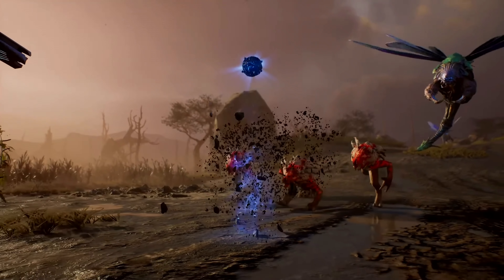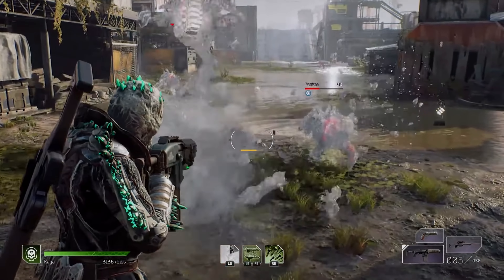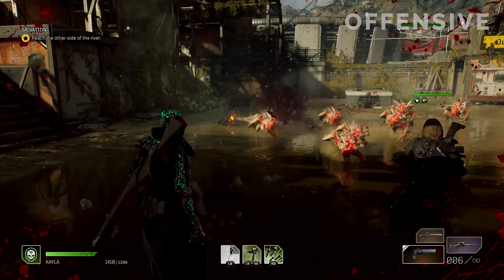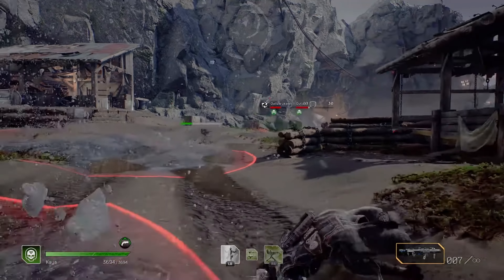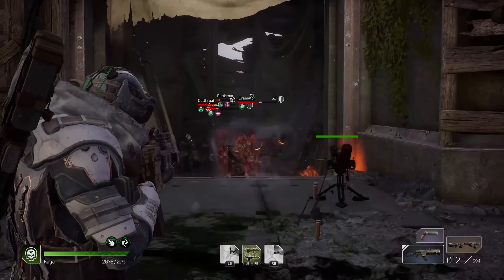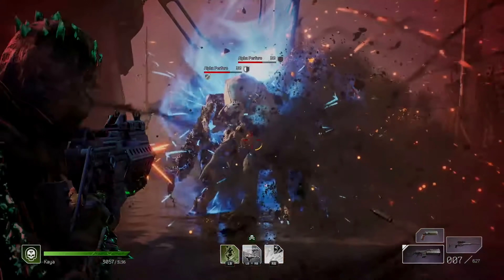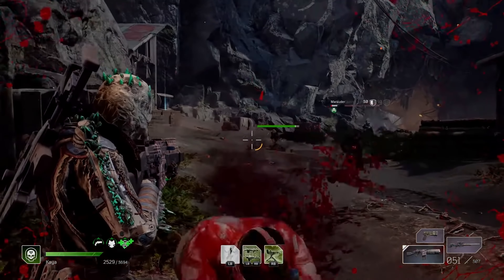Shrapnel is a mine you throw down for enemies to walk onto and explode. Cold Snap is a large area-of-effect freezing crowd control ability. Blighted Rounds fills your magazine with blighted bullets that spread toxic to nearby enemies and deal a percentage of the initial target's damage. Cryo Turret slows enemies for more efficient takedowns. Tool of Destruction lets you switch between a Rocket Launcher — by tapping — or channel a Minigun by holding. Blighted Turret drops a toxic-spewing turret.